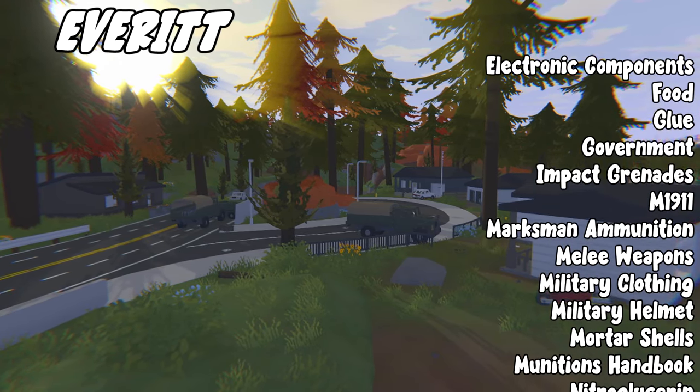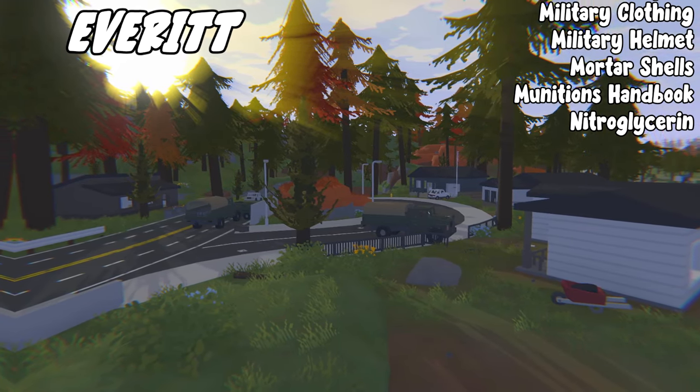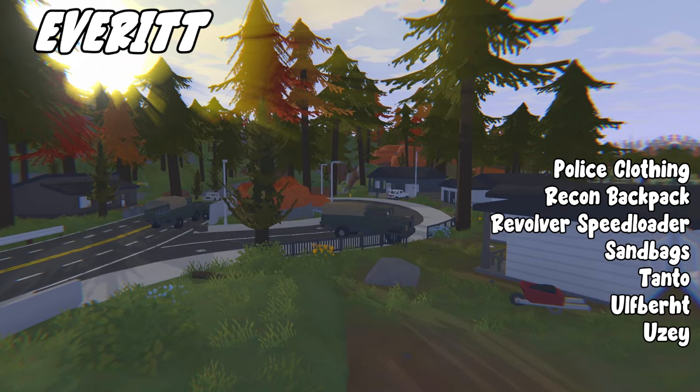Everett also drops impact grenades, M1911, marksman ammunition, melee weapons, military clothing, mortar shells, munitions handbook, nitroglycerin, police clothing, recon backpacks, revolver speed loaders, sandbags, Tonto, Ulfbert, and Uzi.